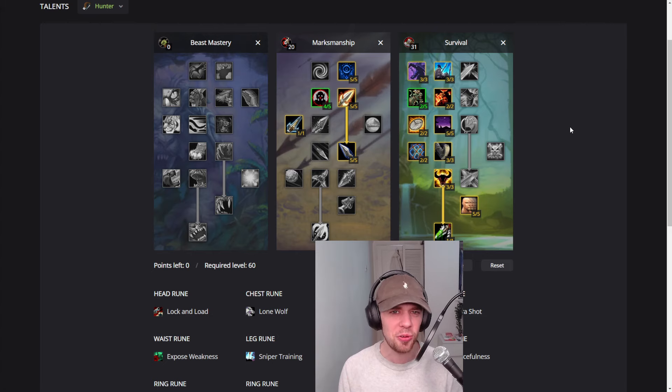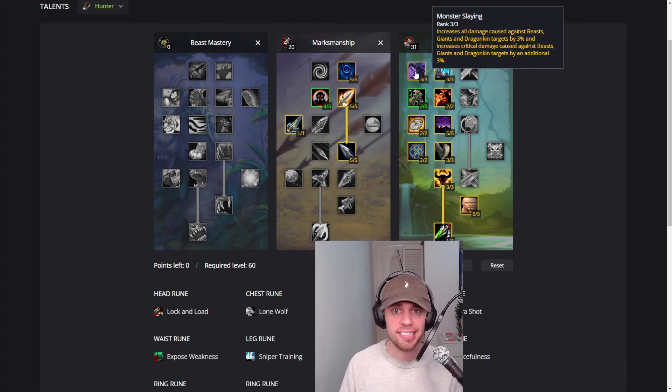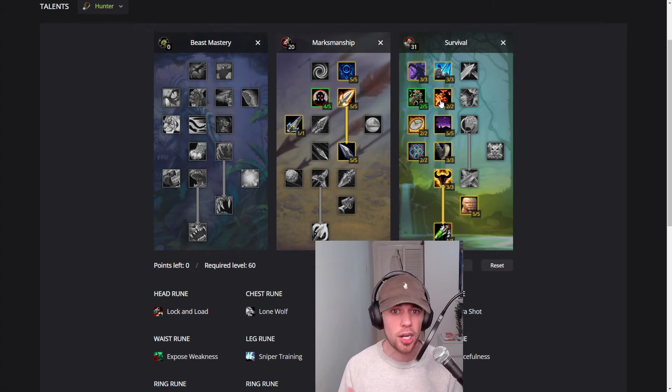So what are some of the exciting and core ones we are choosing? We're going with Humanoid Slaying, increasing our damage against Humanoids. And then Monster Slaying, increasing damage against things like Beasts, Giants, and Dragonkin. Savage Strikes will increase our critical strike chance of Raptor Strike and Mongoose — these are the two abilities we're going to be using quite a lot when we're melee weaving. More on that shortly.